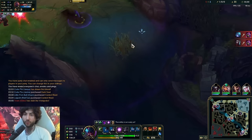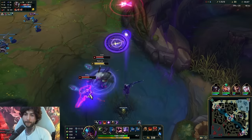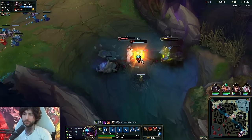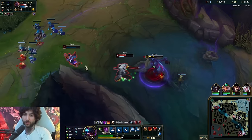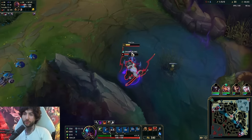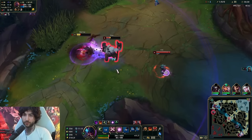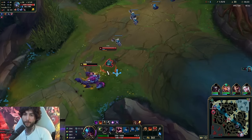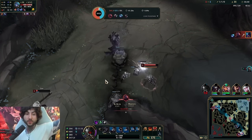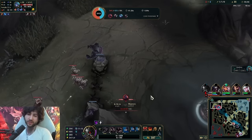He got the void grub so we know Echo's on his way, I'll drop a ward here. He's level five so I'm not that scared - I think I can kill him. I'm going to dodge the Scion R and then E, then go for the tunnel knockup. We proc the Scion shield. Vex is here as well so we have to respect it a bit. Three people top - Kane get the dragon. I could have gotten out there with the tunnel, it's okay. I drew everyone away.